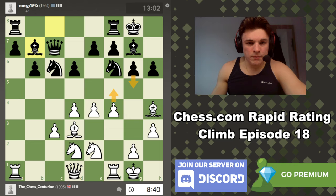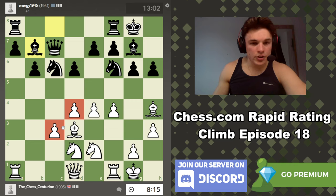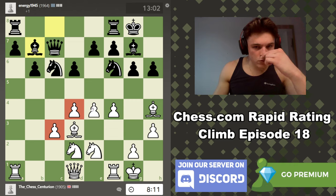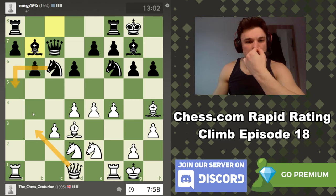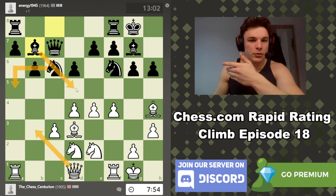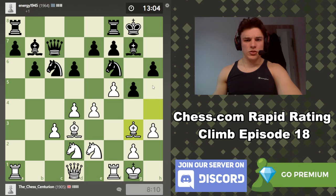I'd like to play c4 but I don't want to open up the long diagonal for the bishop. We could just do nothing — we don't actually have to do anything in the center, we could just continue improving. Let's consider f5, g5 a bit more seriously. Drop the bishop back to g3 to target d6, and then maybe we play for h4. Maybe that's the way to do it — just to keep these pawns where they are, because they're very solid and it's difficult for black to do anything about them.